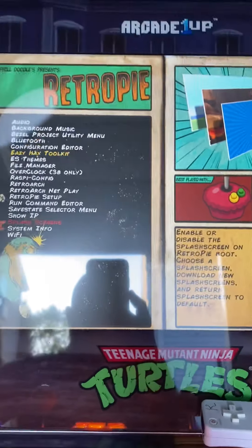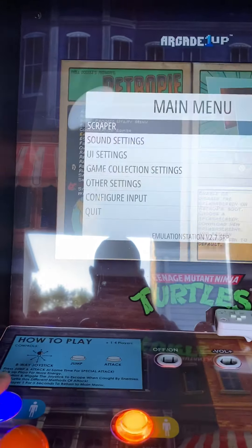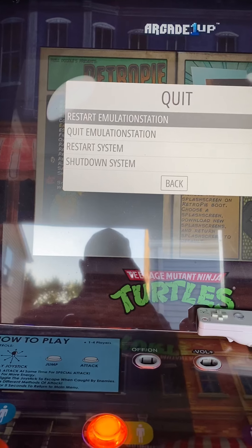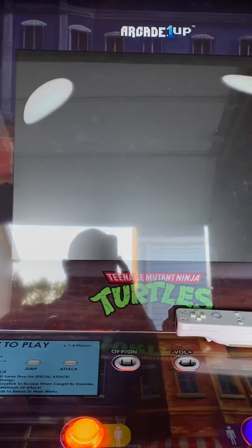Cancel to get out. Now you're back in your menu. Press your start button on your player one to bring up your menu. Go down to quit. Restart the system. Yes — the system will restart and X-Men will play.